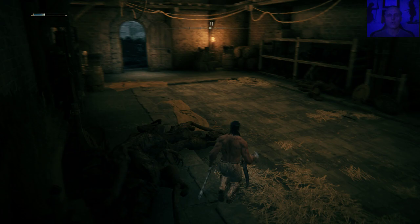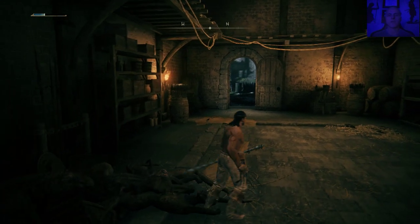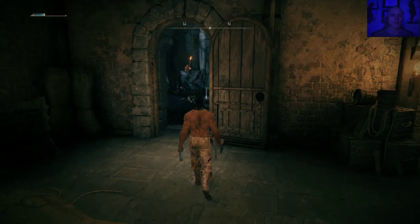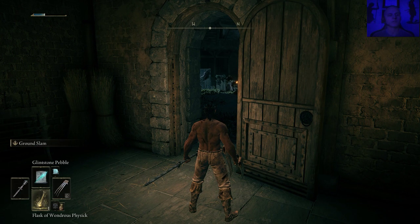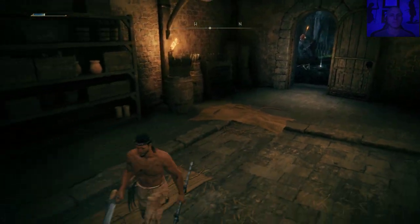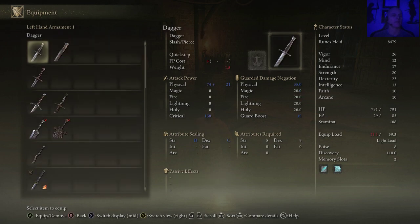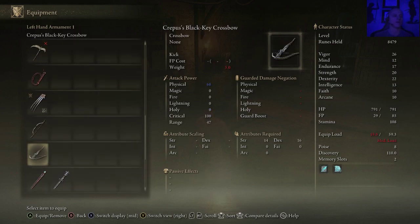All right friends, here we are part two, getting through Stormveil Castle. I killed a couple of these guys out here in the yard and we got more to kill. I got to do some stuff so I don't have a ton of magic. I got a couple of potions left - let's see if we can manage it with the crossbow. We want to use the armament that we have in great supply.